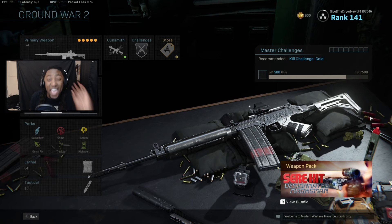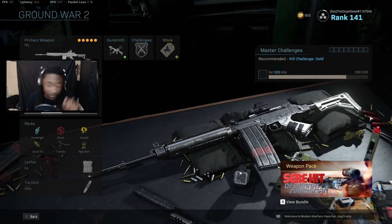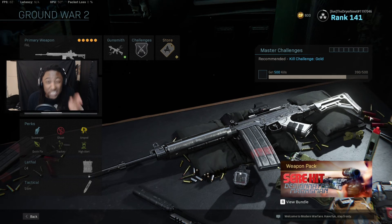The FAL is absolutely nutty. It's the best assault rifle right now. If you can aim and you can hit those headshots, this is a one-shot kill. You can one-tap people, outgunning ARs, outgunning SMGs up close.